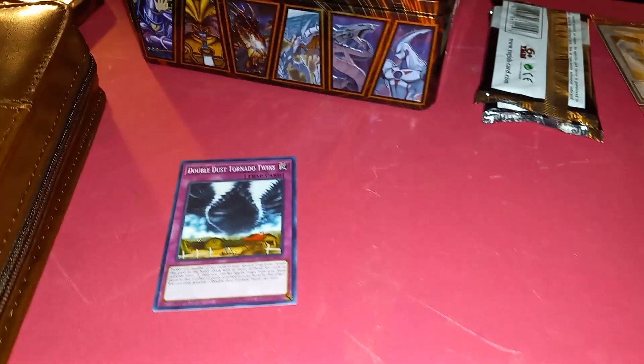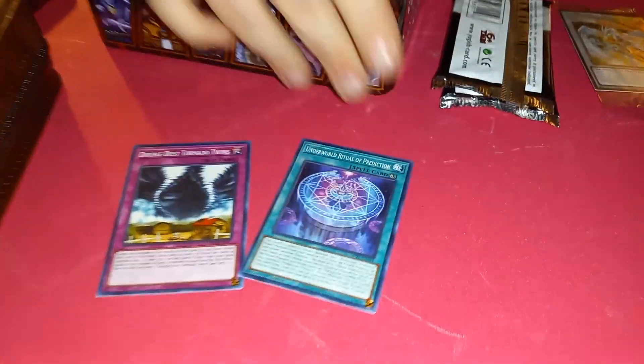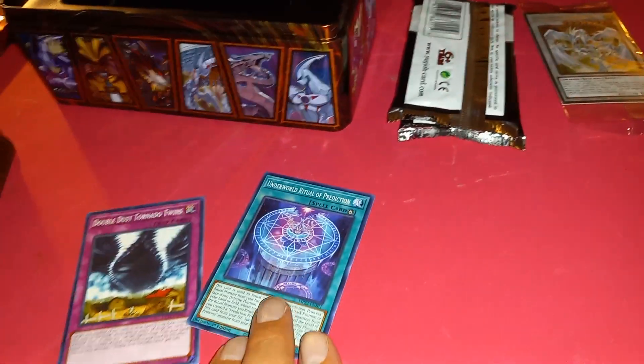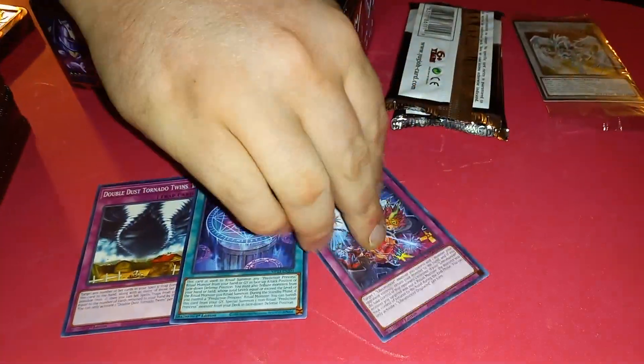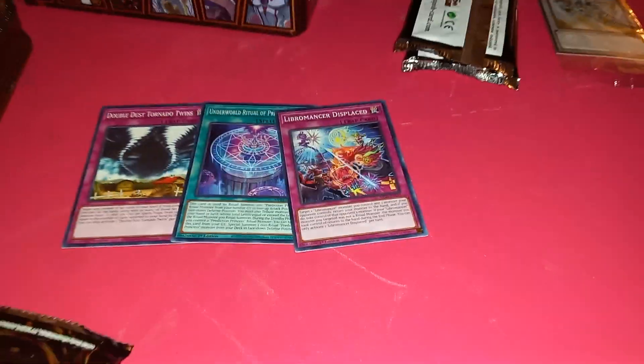Dual Dust Tornados, Double Dust Tornado. Underworld Ritual of Prediction — so, Prediction Princess. Prediction Princess Tartellini. Libramancer Displaced. Interesting.